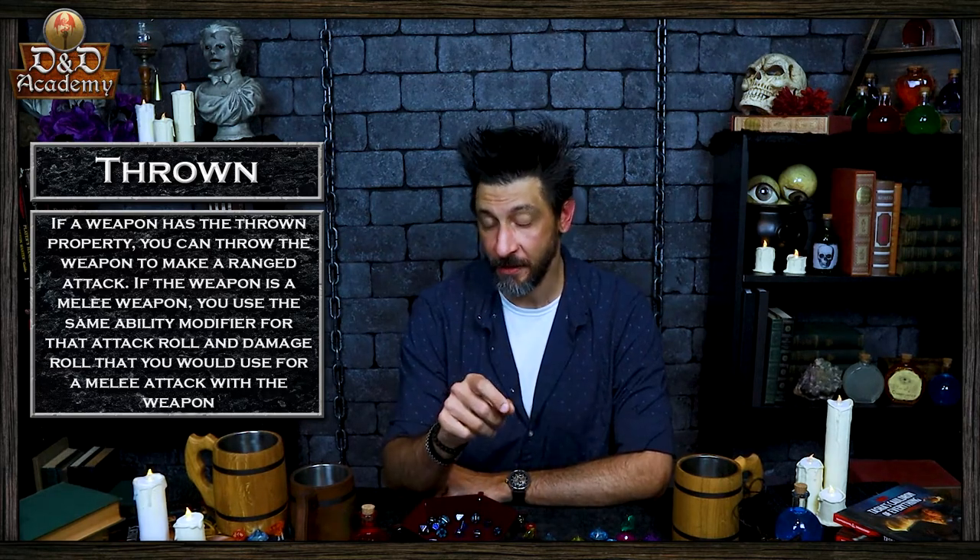Some weapons also have the thrown property. If a weapon has the thrown property, you can throw the weapon to make a ranged attack. If the weapon is a melee weapon, you use the same ability modifier for that attack roll and damage roll that you would use for a melee attack with the weapon. For example, if you throw a hand axe, you use strength. But if you throw a dagger, you could use either your strength or your dexterity, since the dagger also has the finesse property.